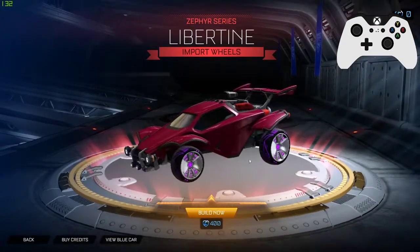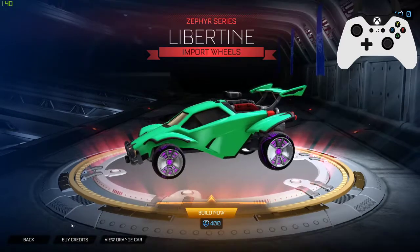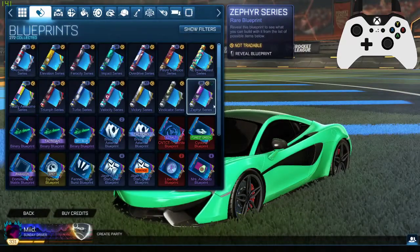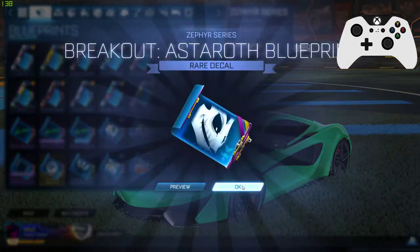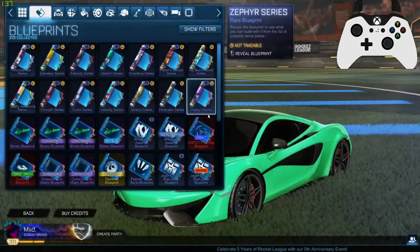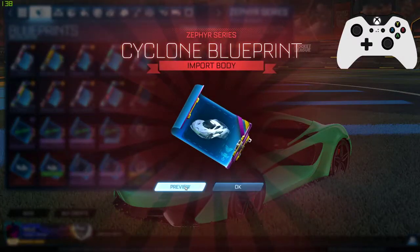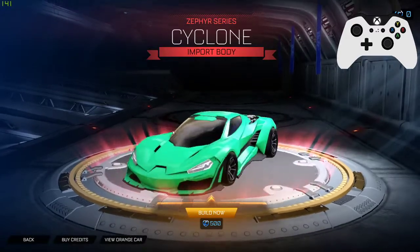More wheels, more wheels, okay. That button gray — all right, it didn't really look all that much different. Man, we're not getting any luck. Got a couple wheels but that's about it. Another one — oh, there's our Cyclone. I might try this out in a couple of videos.